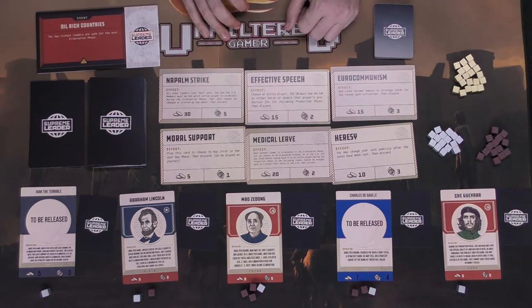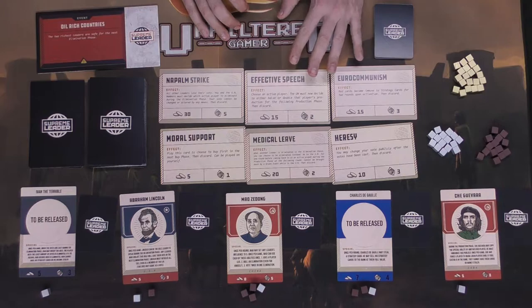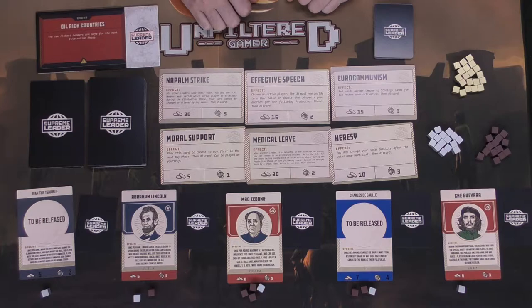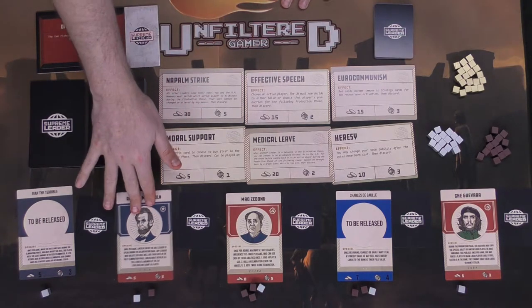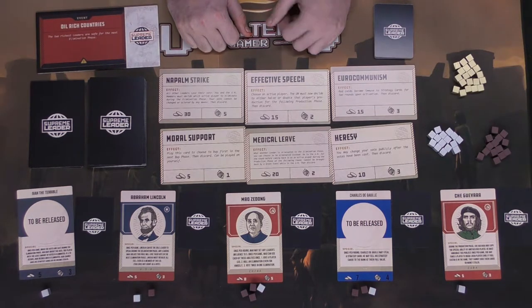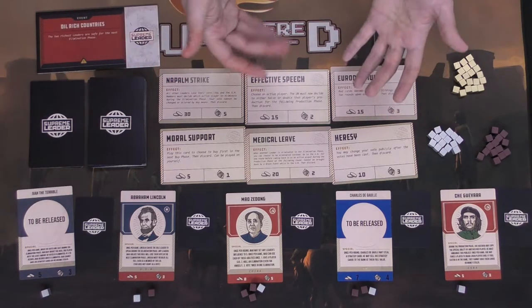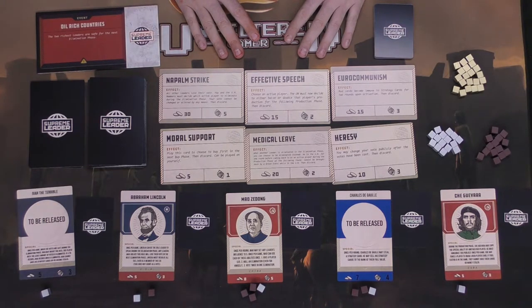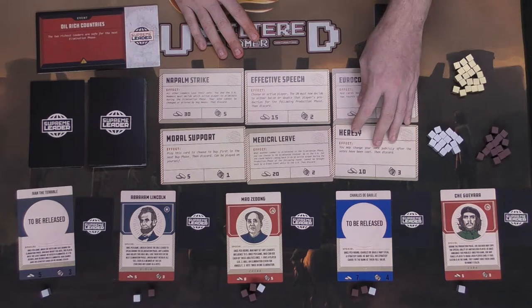There are other victory types beyond the absolute victory. For example, a leader victory — if Abraham Lincoln has a nuke and nukes Ivan the Terrible, Lincoln wins outright. In case of a tie for absolute victory, they vote again; if still tied, the player with the most money wins, then most influence, then most collective value in strategy cards. There are multiple ways to win, and multiple tiebreakers to ensure someone becomes the supreme leader.